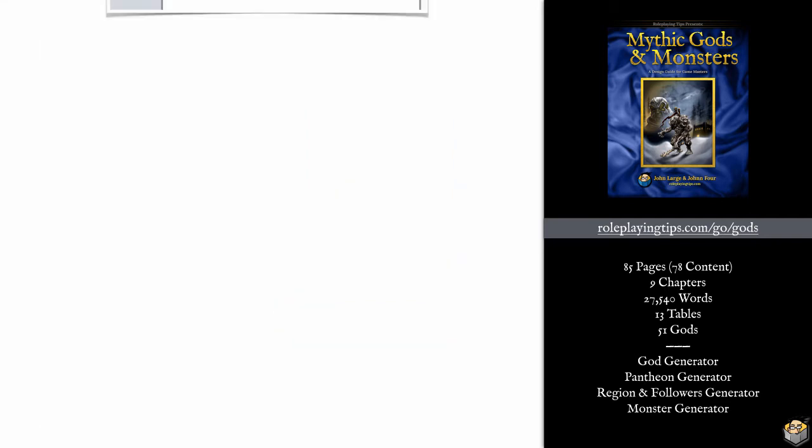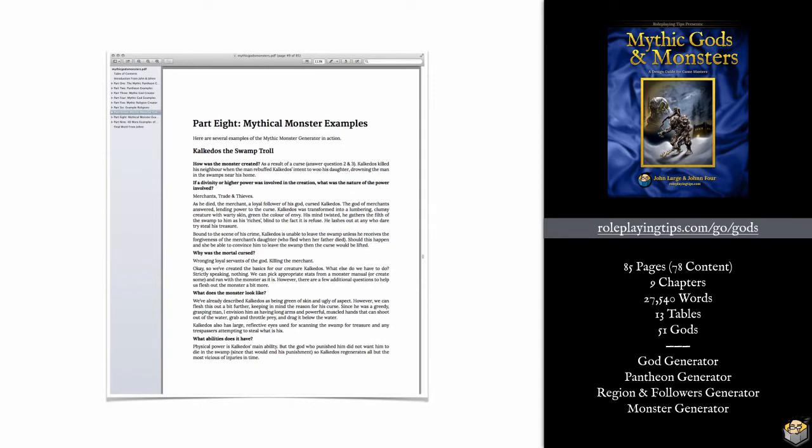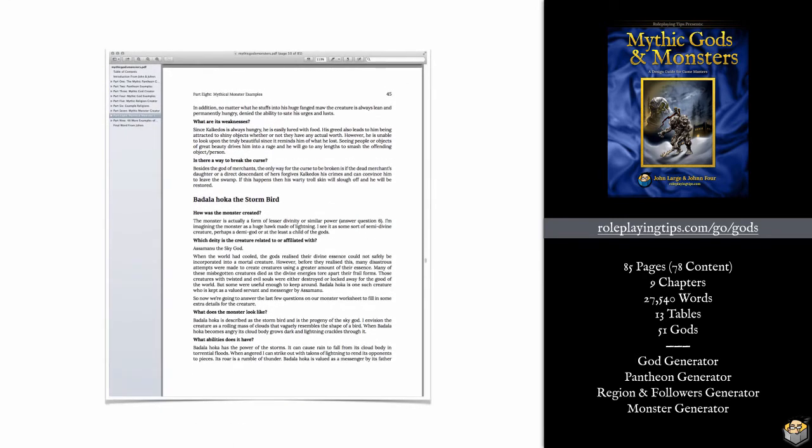For Kalkados the troll, let's pick: it was created for a purpose — specifically, the result of a curse. Following the process: who created him? The god of merchants. Why was Kalkados cursed? He was a bad man who murdered his neighbor, and before dying, the neighbor prayed to his god to punish Kalkados. Now suffering divine retribution as a monster, the process asks: what does Kalkados look like, and what makes him interesting to gameplay? We want to create drivers for encounters, adventures, and campaigns — active elements that players and characters will actually interact with.